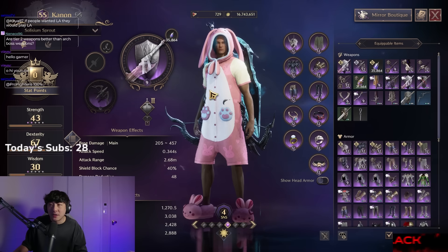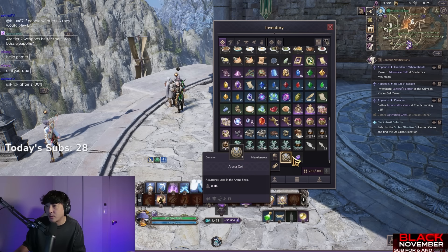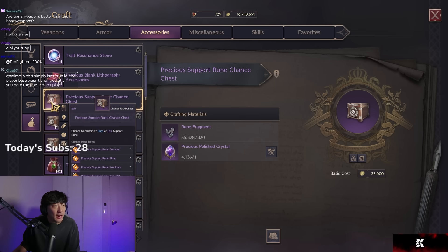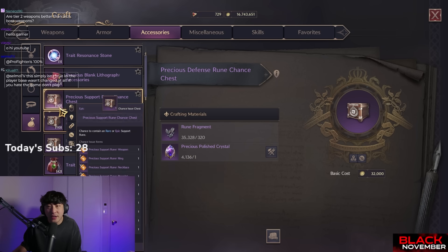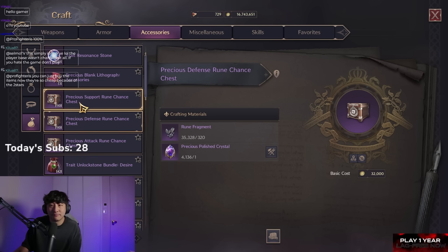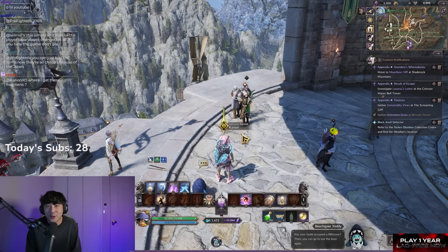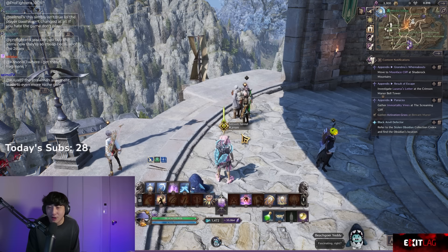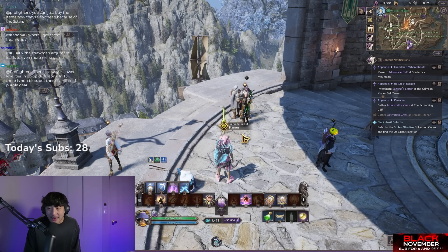As for the rune fragments you earn from transformation, there are three different rune chance chests you can craft: rune fragments, precious, and polished. Crafting these rune chance chests gives you more runes to level up. It's that simple. That pretty much covers all the new systems coming in — runes, substance transformation, and trait resonance. Let me know if you have questions in the comments below.